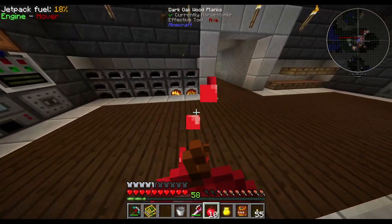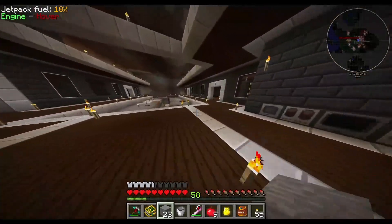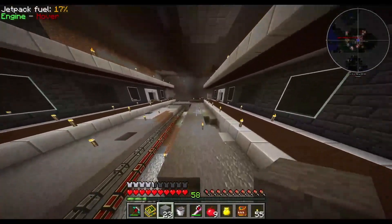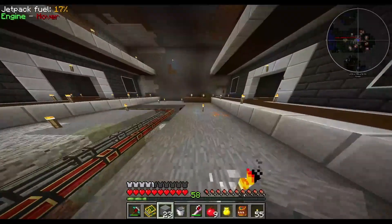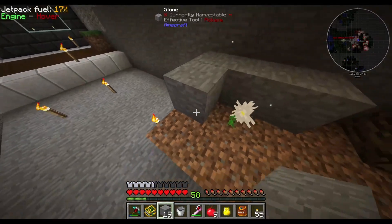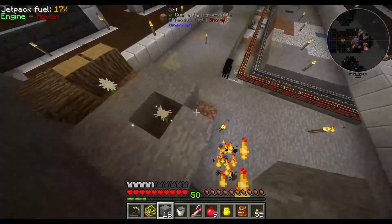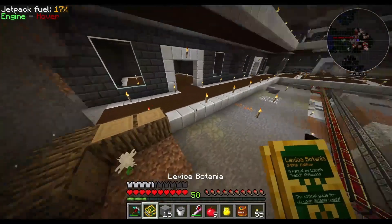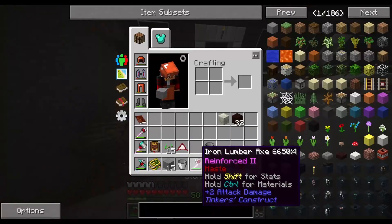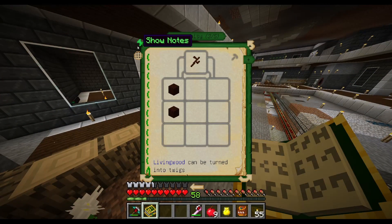Living wood and living rock are both two major components of Botania that we're gonna need and use quite a lot of, at least for now. Eventually we'll shift away from it and get into some other materials. Mainly the flowers and some more advanced things. Alright, so while we wait for that to change, let's take a look at our Botania book.